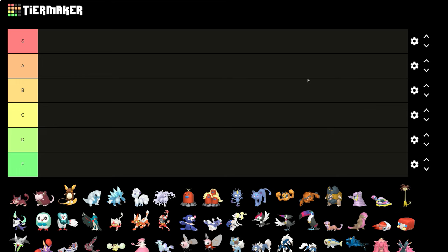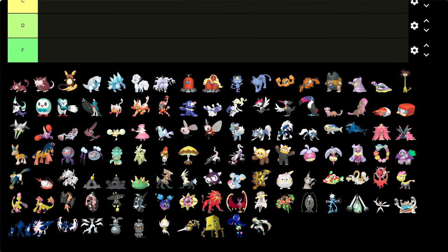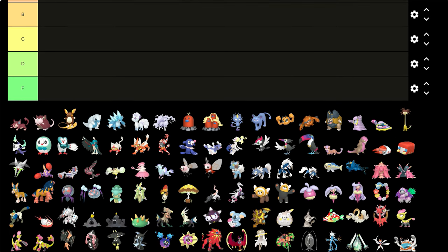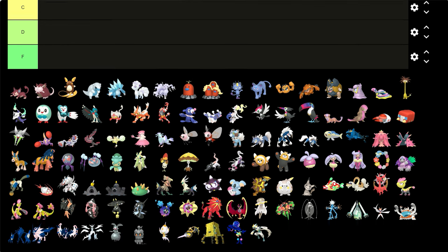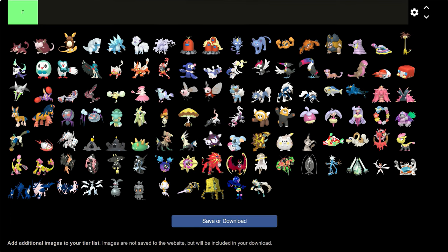We're back today with the next generation on the list — Gen 7 and their shinies. The Gen 7 shiny tier list. We even got the Alola forms in here too, so we might as well do them all. I think every form is in here, so yeah, we're gonna do them all.